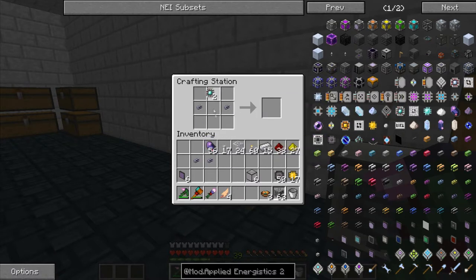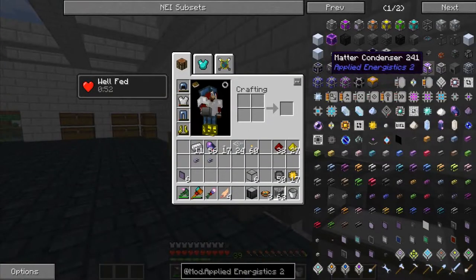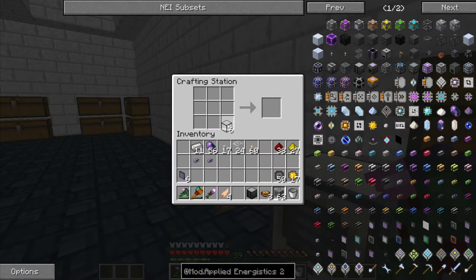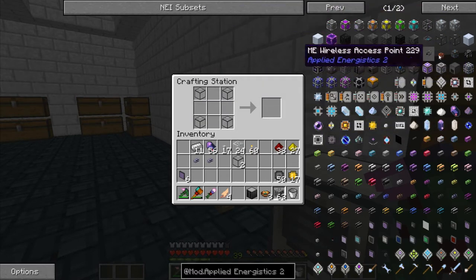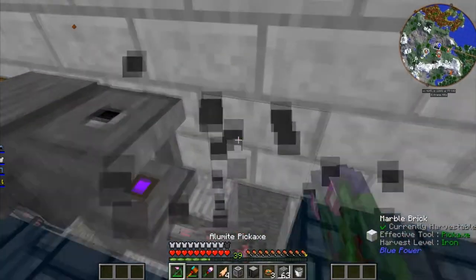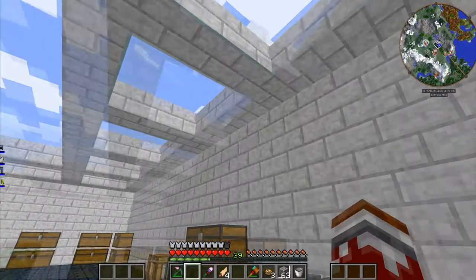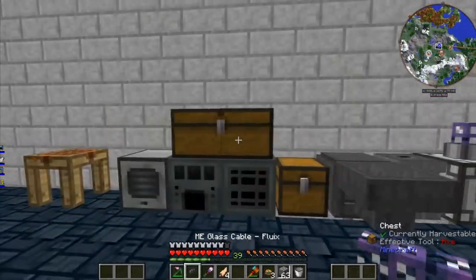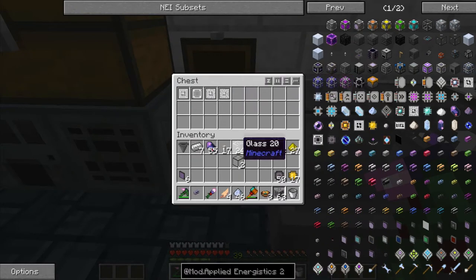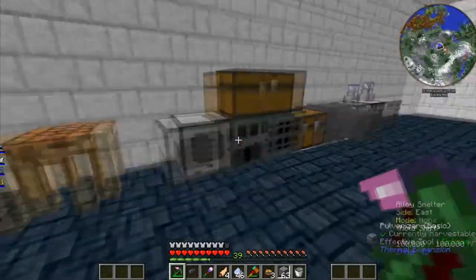I think we can craft it now — yeah, an ME storage drive! We also need an energy acceptor. Let's see... energy acceptor — awesome. That thing needs to go here, the ME drive here, and in here we will have some other stuff. We also need to have a fluix cable on top. Let's grab some more glass — I thought I had more smelted but apparently not.